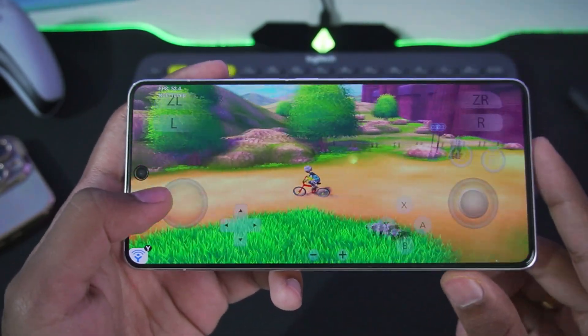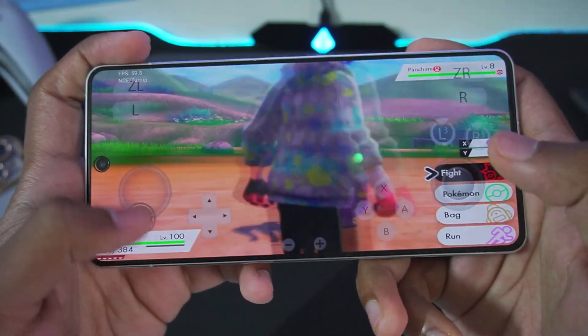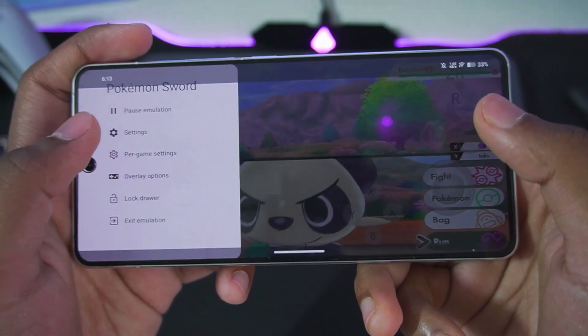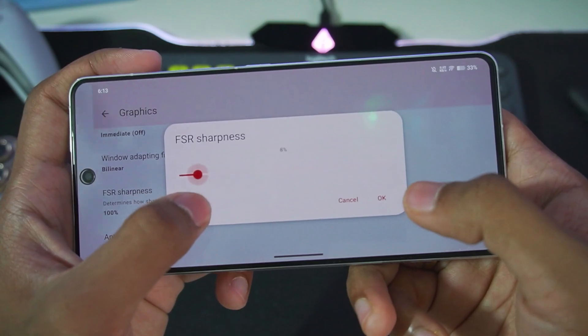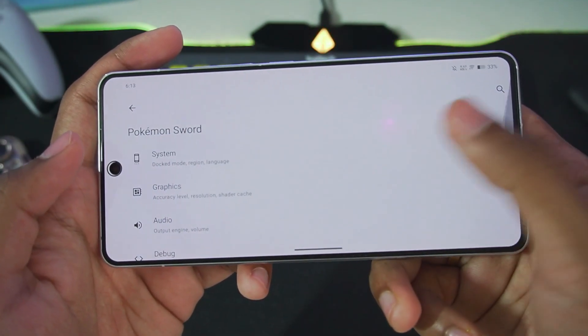You will also notice that we are getting around 50 fps, which is more than an adequate level of performance while emulating Pokemon Sword on Android, and there are no graphical issues whatsoever. Let's go back, go to per-game settings, then to Graphics, and now we can decrease the FSR sharpness — let's set it to four percent and go back to see what changes.